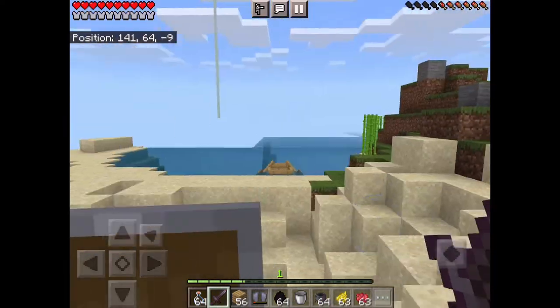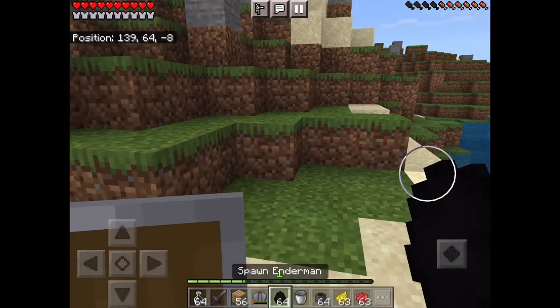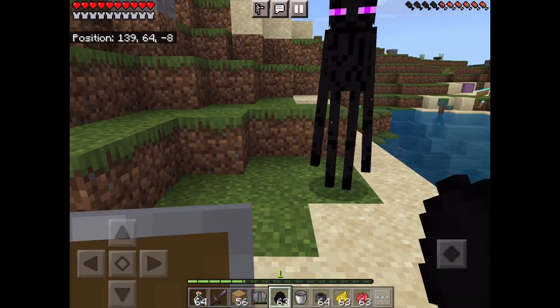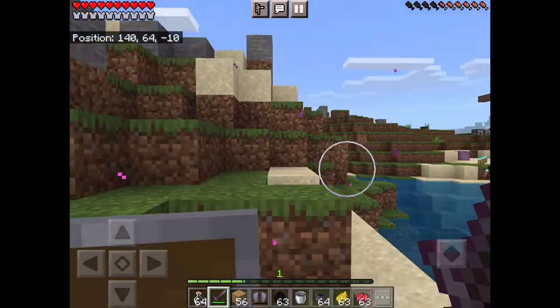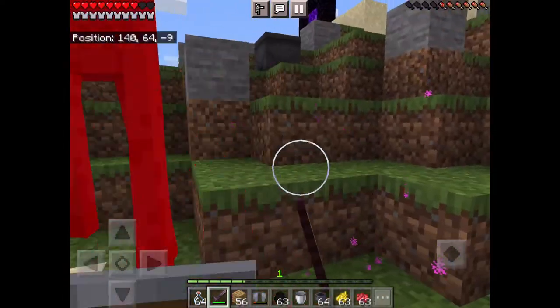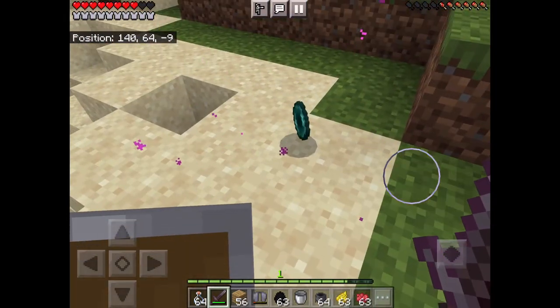Quick video on how to get an ender pearl. You're gonna have to kill an enderman, so I'm just gonna spawn one — too lazy to find one. Don't stay in the eyes for too long; they get angry and they attack you. So once you've killed it,